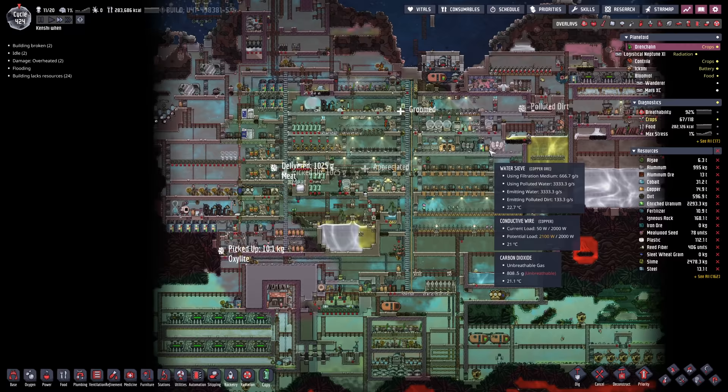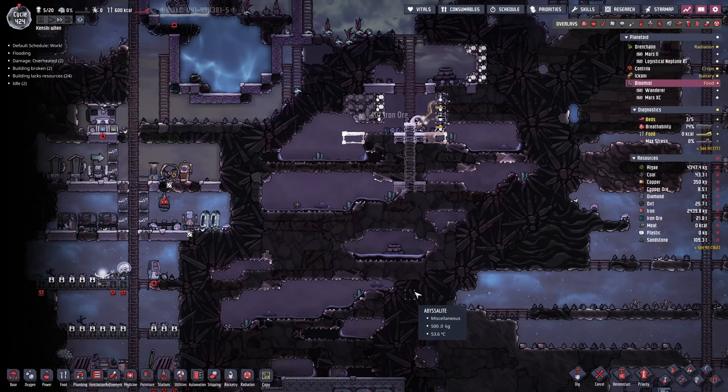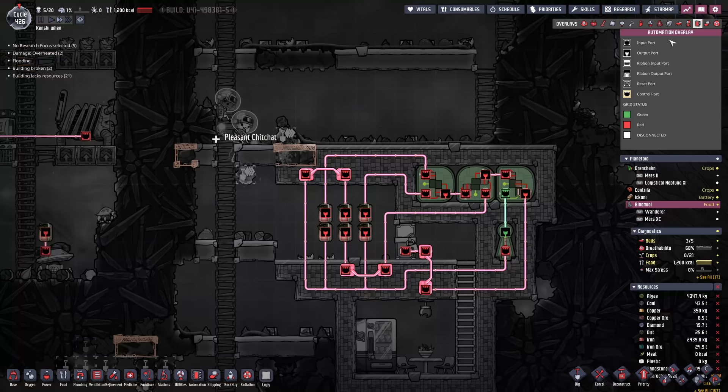We're back with some more Oxygen Not Included. Today we're not going to be focusing on the main planet at the start — we'll be doing a lot more there near the end. Today we're going to the oil planet, where we're going to acquire the necessary resources we need: we're going to core out the area and take all the lead and iron back home. While we wait for the dupes to finish, there's not really that much iron in this biome.